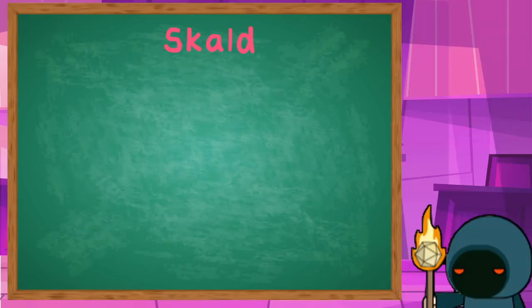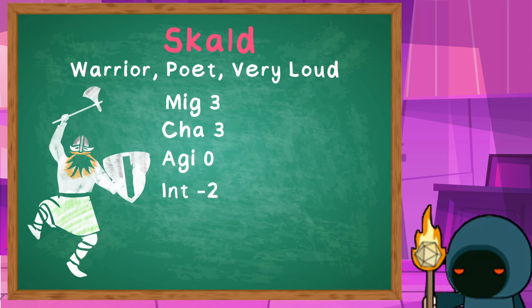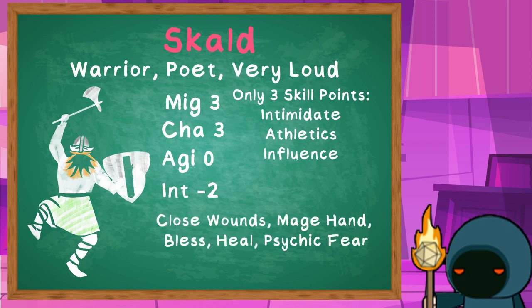Next we have the Scald — the Battle Bard — roaring and charging into battle, inspiring allies as they go. We're going to make Might and Charisma equally our prime stats, not worry about agility too much, and dump intelligence. The Scald is going to charge into battle with an axe and shield, screaming as they go. For spells, the Scald will focus on the combat utility the Bard options provide: Closer Wounds, Mage Hand, Bless, Heal, and Psychic Fear. With their remarkable repertoire, the Scald can gain even more combat prowess, taking the Lightning Blade cantrip for extra damage and Returning Shock so we can punish people who hit us.